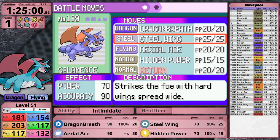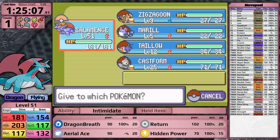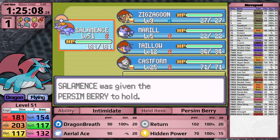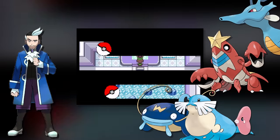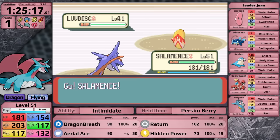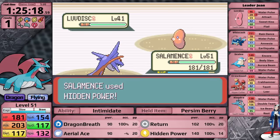Steel Wing is not that good at this portion of the game, so I'm going to put the much more flexible Return in its place. Now, the gym leader I have been most worried about is next. It's time for Juan.